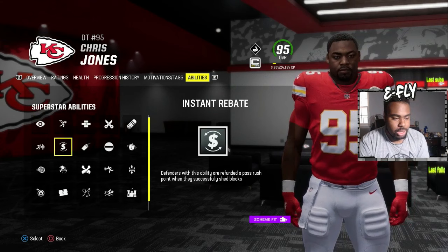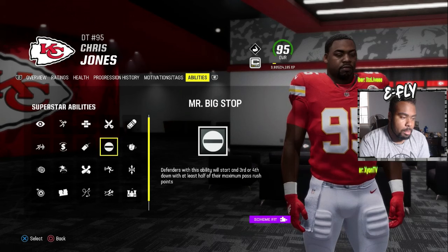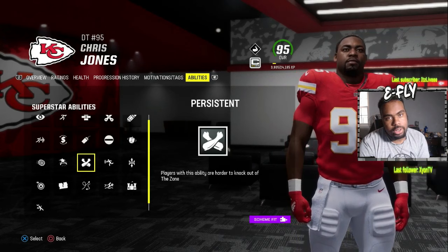Defensive Rally paired with Mr. Big Stop actually benefits your pass rush. Instant Rebate is refunded once he successfully sheds blocks — that's more of the budget stuff, but if it's a league where you can't stack abilities, Instant Rebate is really underrated, Bogo is underrated, and Big Stop is underrated.